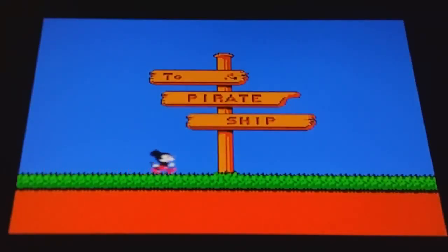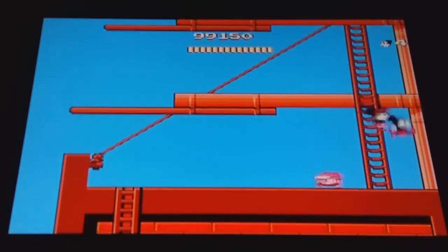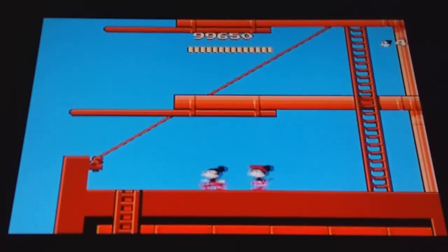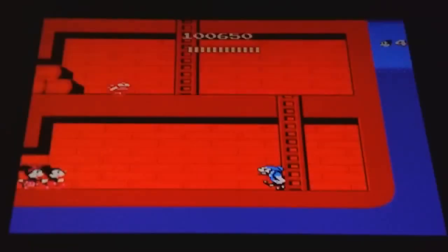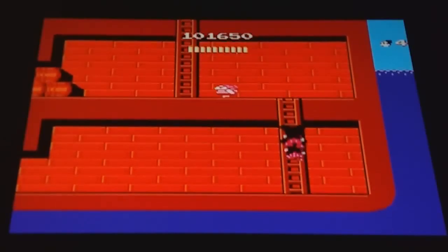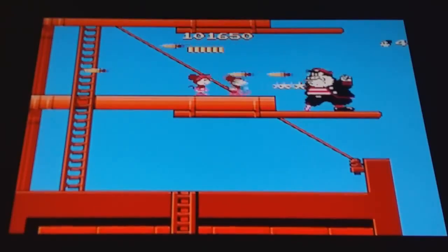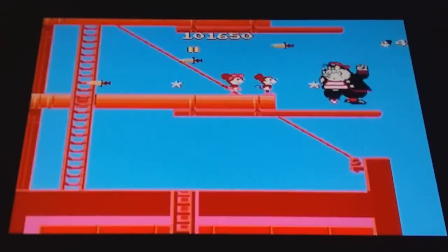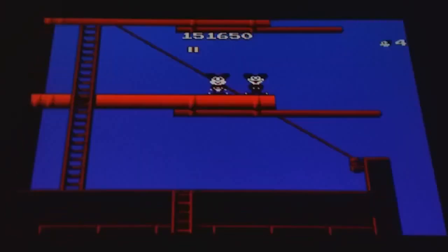Pirate ship - this level is pretty short. It really is. You get pigeons - pooping. These guys are freaking annoying, they move so fast and quick. Just take them down as quick as possible. And we're already at the boss - it's Peg Leg Pete! He goes down easily. Final level already! I hate that I lost two lives in that third stage though.